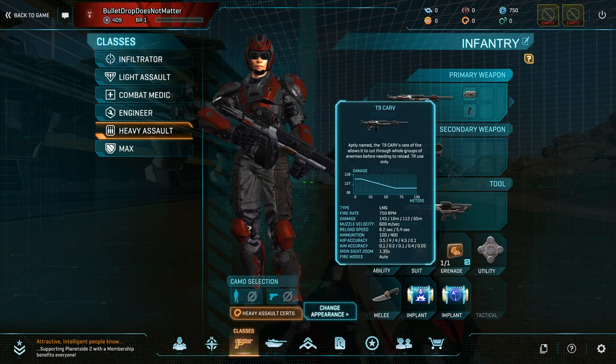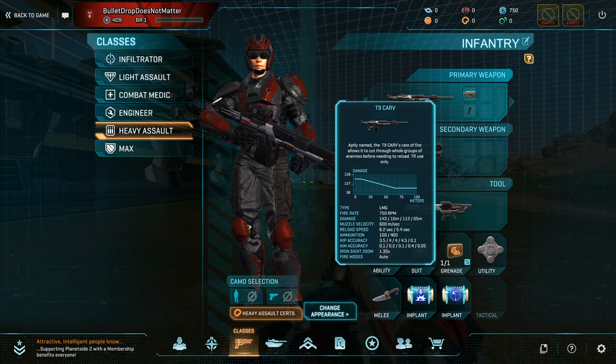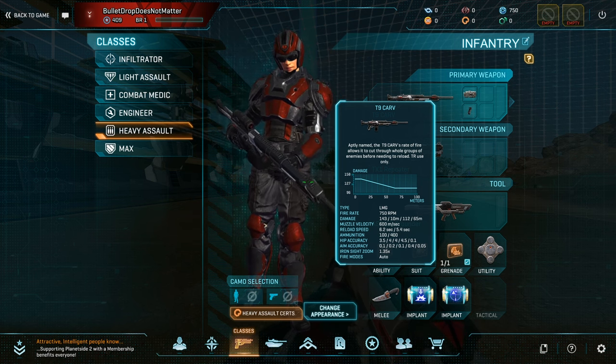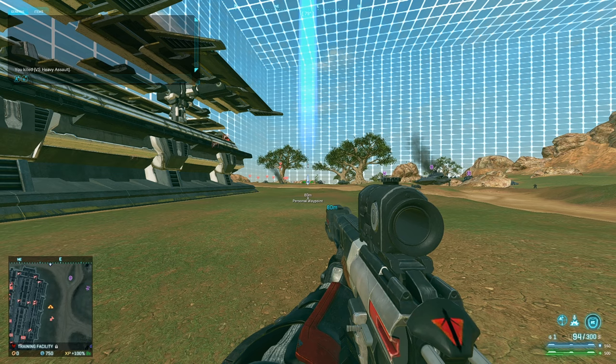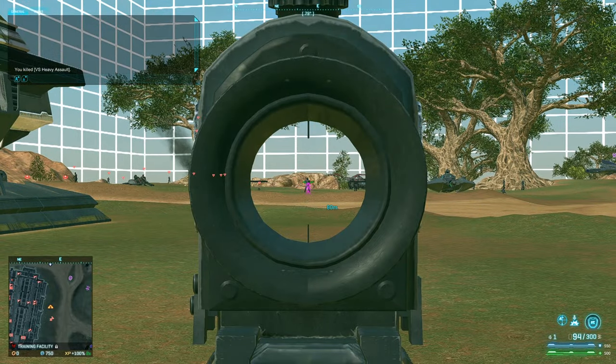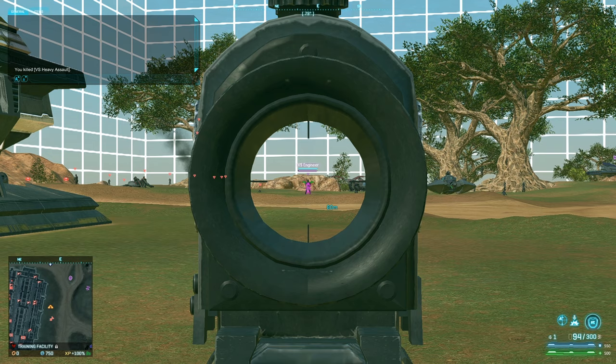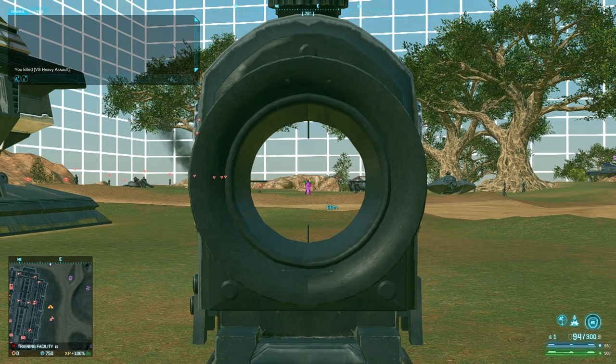Here I have a T9 Carve with a 4x scope. The T9 Carve also happens to be the starting LMG for the Terran Republic. As you can see, the damage falloff of the Carve makes it so that it does a minimum of 112 damage at 65 meters. And we can see that I'm standing at 80 meters, which is well outside that minimum damage range.